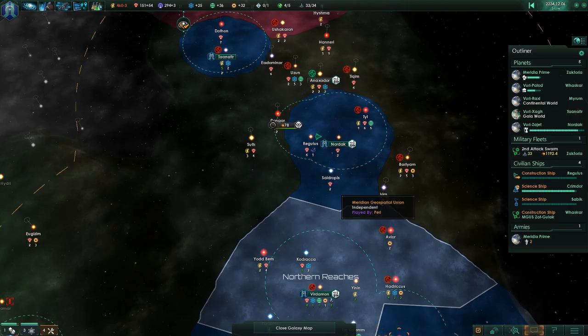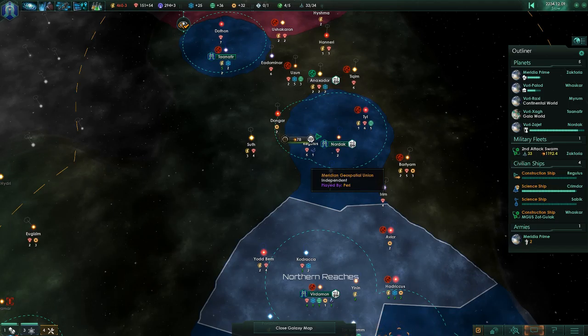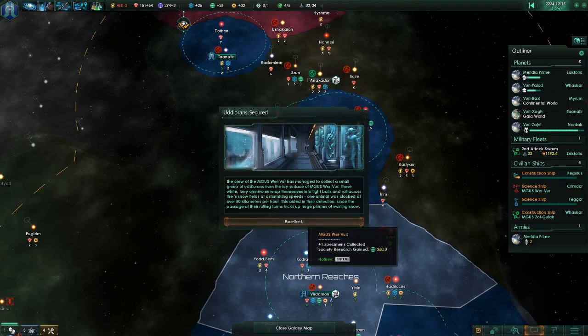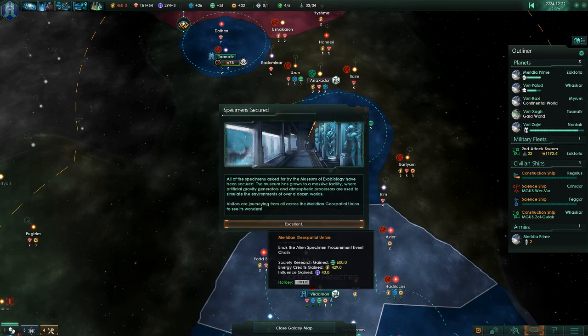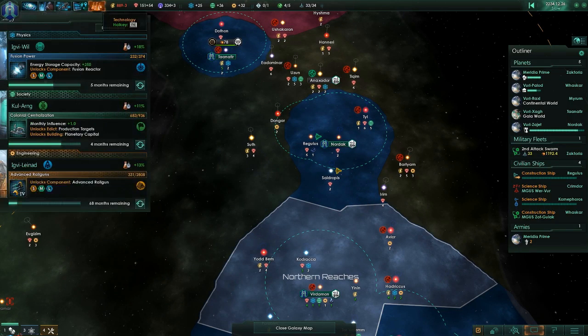Oh, I wish I had been there to do that. Special project complete — holy moly! Finishing that event chain for the alien specimens gave me 500 society research on top of what I'd gotten, plus 500 credits and 40 influence. Yikes. It's very much a yikes.